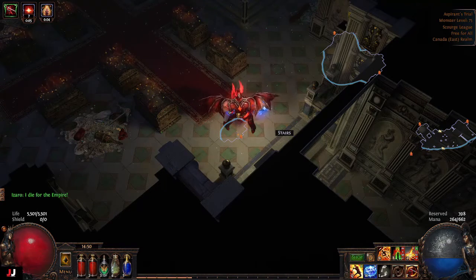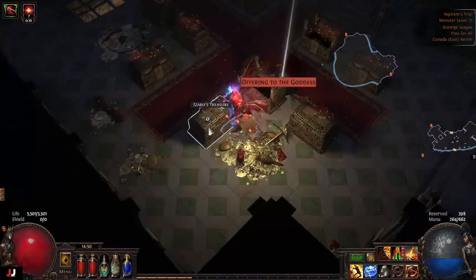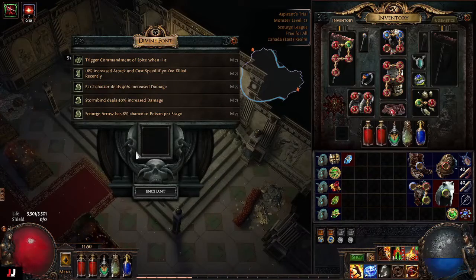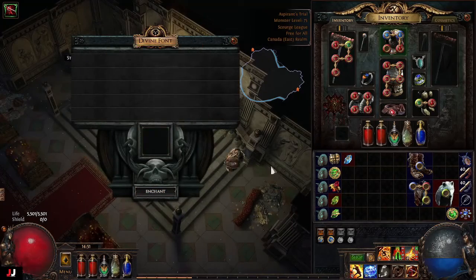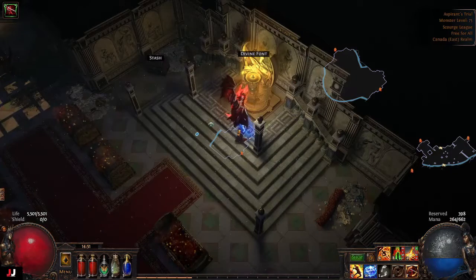Next lab. Three keys — more gems, a lot of crap. Enchants: Scourge Arrow has 8% chance to poison per stage, Storm Bind deals 40% increased damage, and Earth Shatter does 40% increased damage. Maybe the Earth Shatter one will go on Abyssus. I'll try it — it's up for 18C. So 18C there and another Chaos — 19C on that lab.